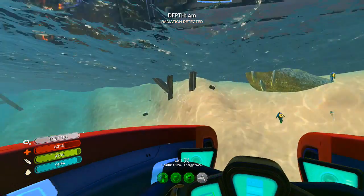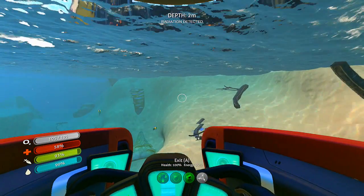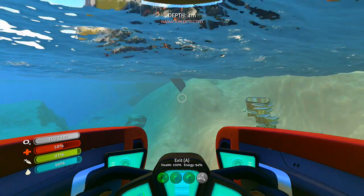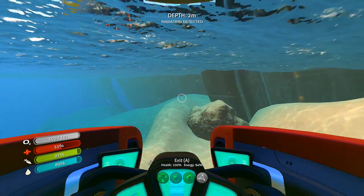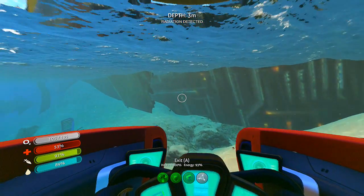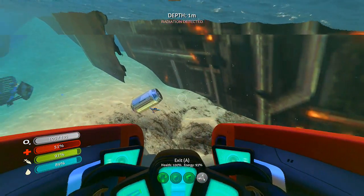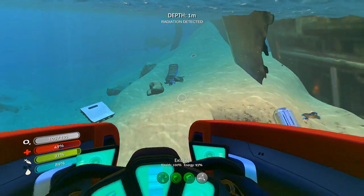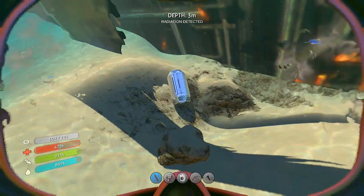Okay, it looks like we're here guys and we got all kinds of stuff in the way. It looks like everything's pretty much blocked off — there's supposed to be an entrance right here somewhere. I don't think you can get in right there, I don't think I want to chance it. There are some parts we need to get out and check, and hit our Seamoth on the way.